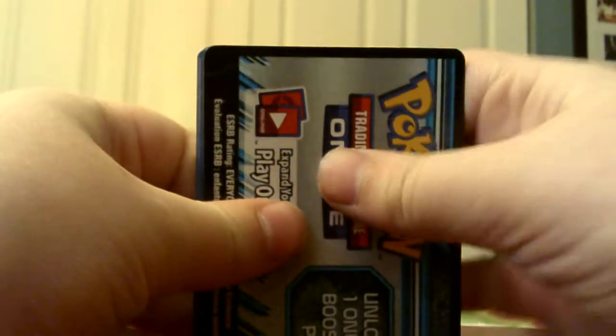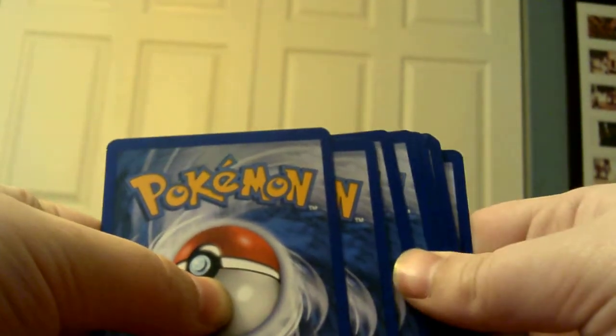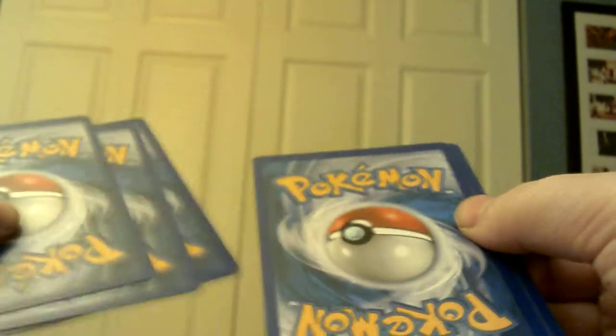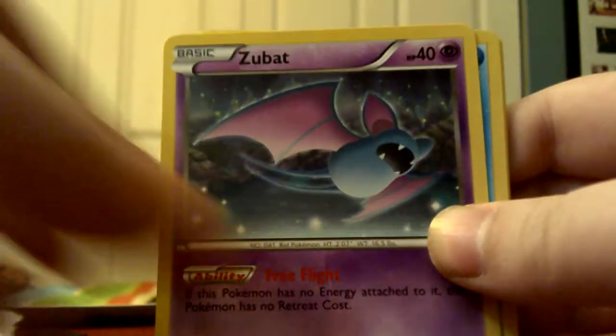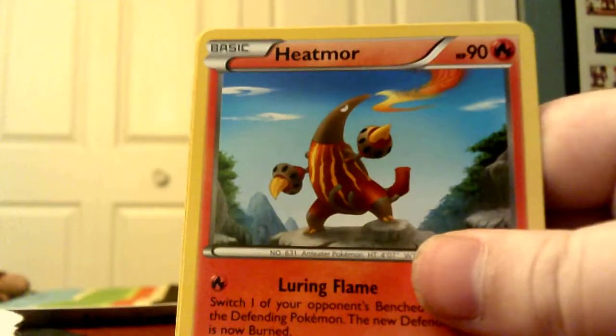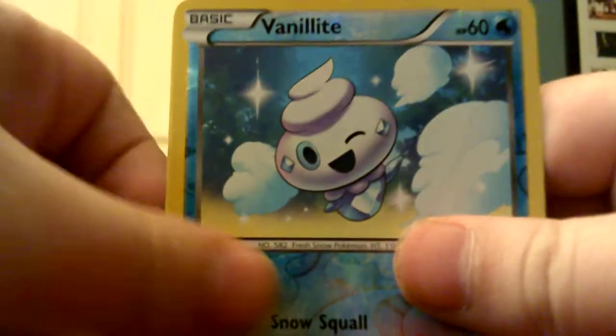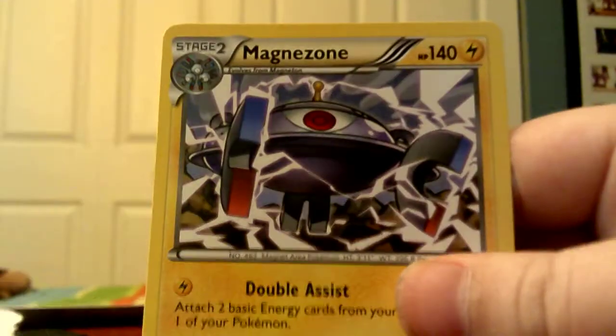I got a clink. So I got another thing to add to my giant endless pile of bill charts. Trying not to feel anything. We got: Zubat, Squirtle, Purloin, Sewaddle, Plasma Freeze, Heatmor, Curlia, Vanillite — which is a common reverse — and the rare is a Magnezone.